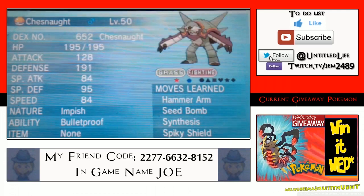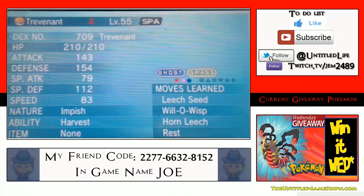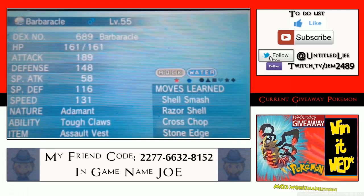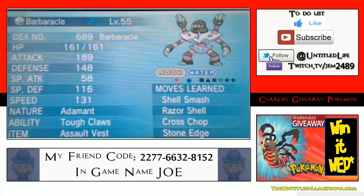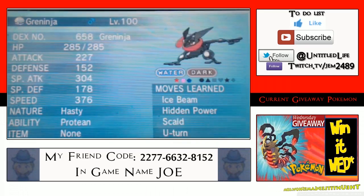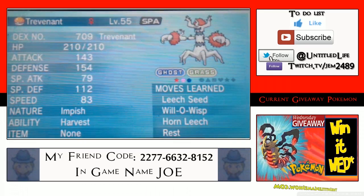As I get more six IV and better IV shiny Pokémon for the new generation I'll be giving those away as well. If you guys want to help out by donating Pokémon to give away on the stream, just let me know in the comment section below. So to recap: this week is Delphox, next week is Goodra, then Chesnaught, then the ghost tree.